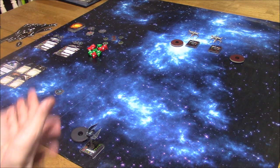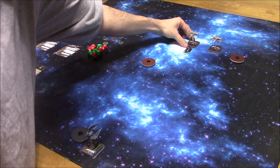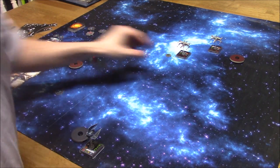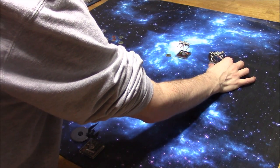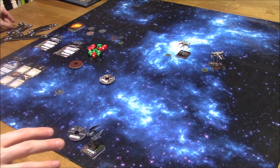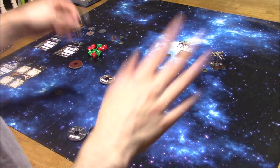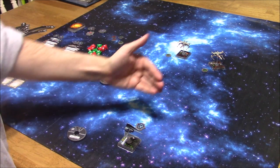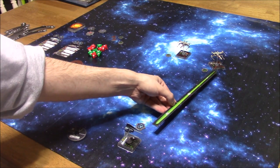Now comes the activation phase, starting from lowest to highest. The pilot skill two X-Wing goes first — it moves one straight ahead and takes a focus action since it's not in range for a target lock. Then the pilot skill four X-Wing activates with a one slight turn into a flanking position, also taking a focus. Then we activate the TIE Phantom — one hard turn — and he goes ahead and cloaks. As you can see, he's still out of range, so there's no combat this round, which is good for the Phantom.